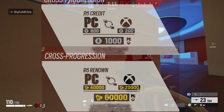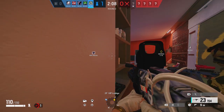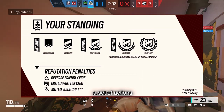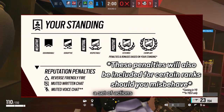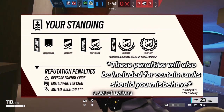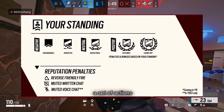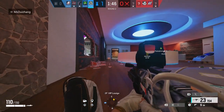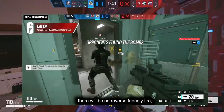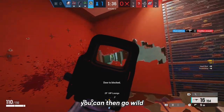Moving on even further, the reputation system will make its debut this season under a beta form, and is separated into five different ranks. The first section is negative and will include the dishonorable and disruptive ranks. The second section is neutral, which includes just the respectable rank. The third section is positive, which has esteemed and exemplary. Something that ties into this reputation system is that there is no longer friendly fire in the preparation phase — only in the preparation phase. Once it ends, friendly fire is activated.